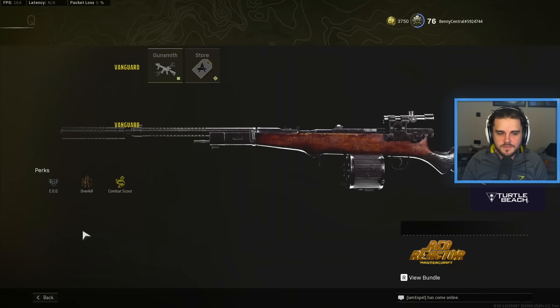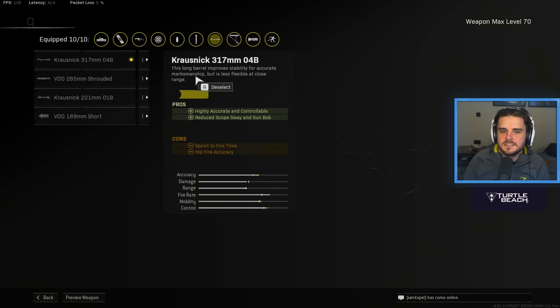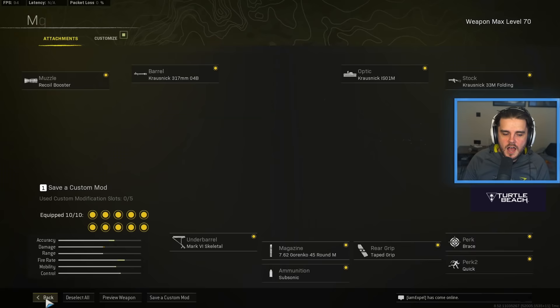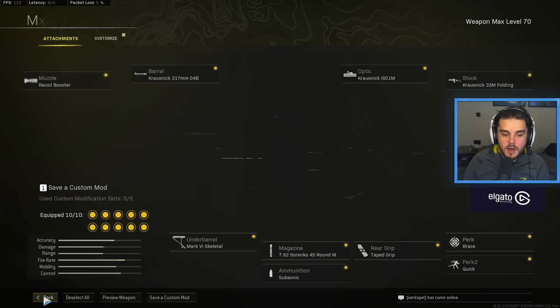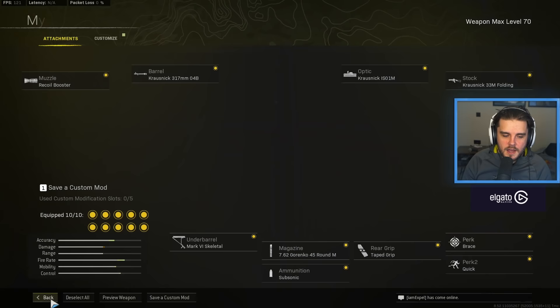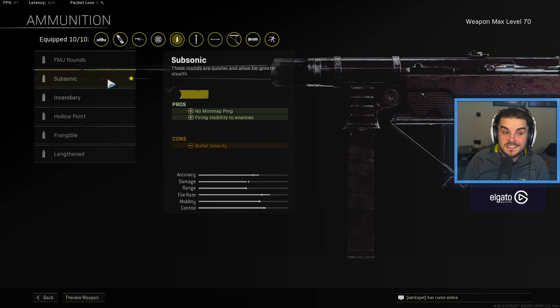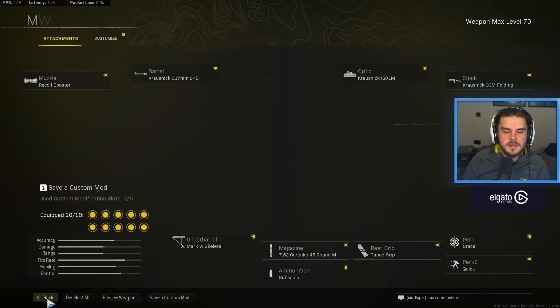I personally pair this with the MP40. My MP40 has changed because the Incendiary rounds received a pretty big nerf, which reduces your overall damage. It just means you want to run different ammo types now. Muzzle: recoil booster. Korsnik 317mm barrel — the one at the top. I use the Korsnik ISO 1, which is the bottom iron sight. 33M folding stock. I now run Brace rather than Unmarked, which gives me initial firing recoil control so when I see someone I can snap my shots straight onto them. Tape grip, 7.62 Gorenko 45 round mag, and then Subsonic. You're going to see a lot of people running Subsonic on their SMGs and changing their perk away from Unmarked, because the recoil booster gives you that faster fire rate for the fastest TTK possible. Subsonic drops your bullet velocity a bit, but that's not a big deal with an SMG. Then I use the Mark VI Skeletal Underbarrel for a faster ADS to finish it off.